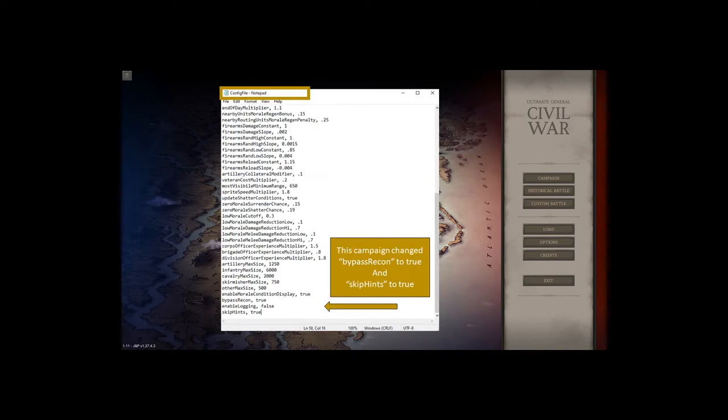The second file I'm going to make changes to is the config file, and there are just two things here. One is skip hints at the very end — I set that to true instead of false. All that does is enable a setting that shuts off hints, and by doing it here you don't have to remember to do that in your campaign setup, because once the campaign starts there's no way of going back and changing it.